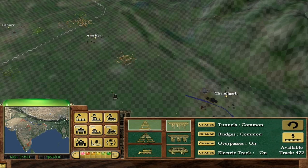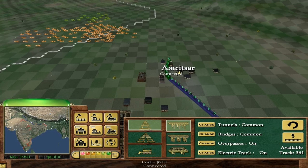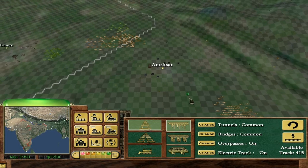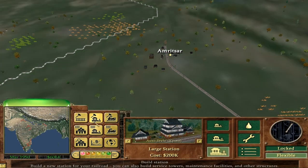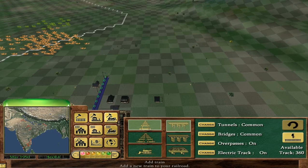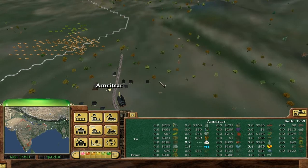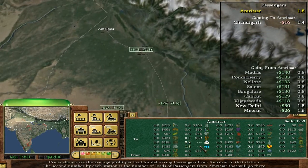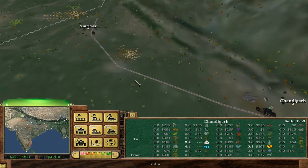Can we get to Amritsar? Yes we can. Just rebuilding that bit of track. There we go — we've made it to Amritsar, very nice. I'm just wondering how best to build this station. We can upgrade it to a large if we want. Amritsar to Chandigarh, possibly. There are a ton of passengers on this map.